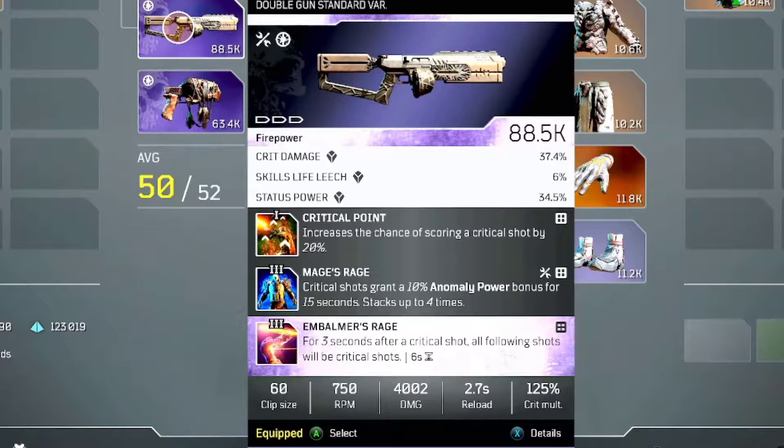The third perk, Embalmer's Rage, is not a new perk — it's an old one and you can find it very easily. It says: for three seconds after a critical shot, all following shots will also be critical shots. This means you will always have your critical shots ready to proc Mages Rage, so you're gonna have your anomaly power up all the time.